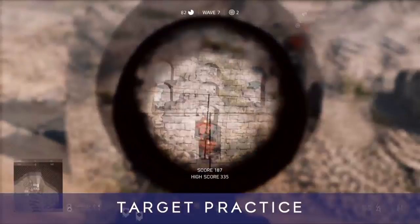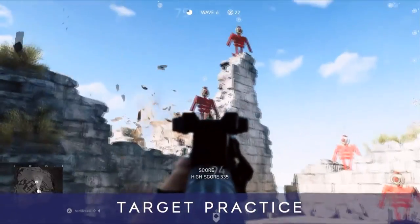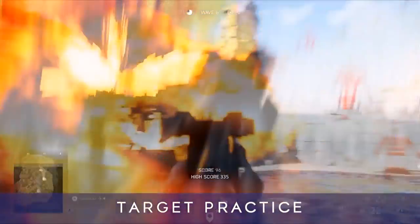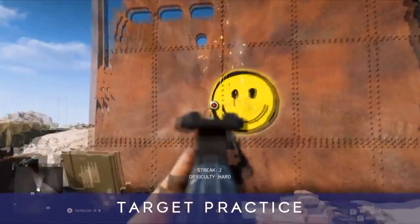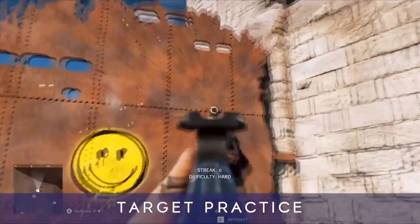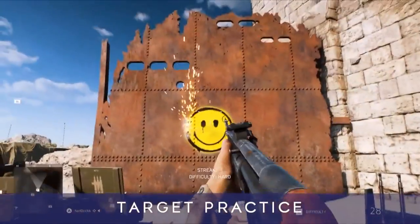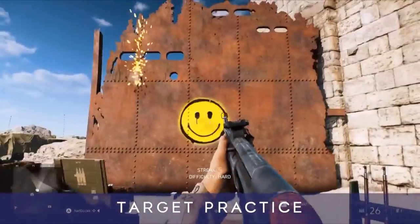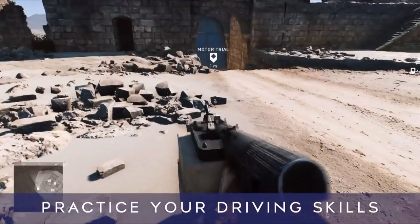The target practice section includes quite a few different activities. You can see targets pop up in front of you to shoot, which helps get your eye in for targets at range, and there's another activity to hone your twitch aiming where a button moves around a smiley face and you have to hit the target really quickly. It kind of reminds me of some of those CS:GO fan-made tutorial things — that's the kind of vibe I'm getting here.